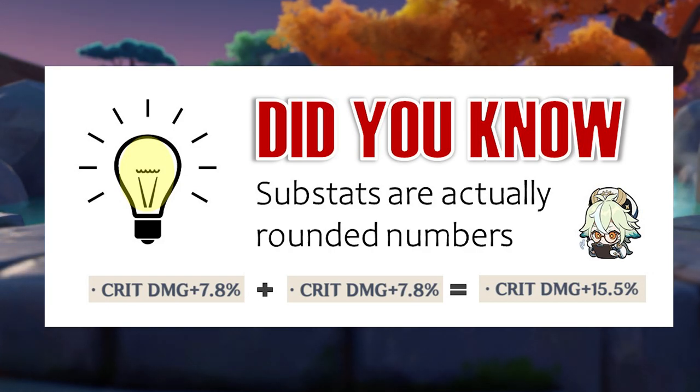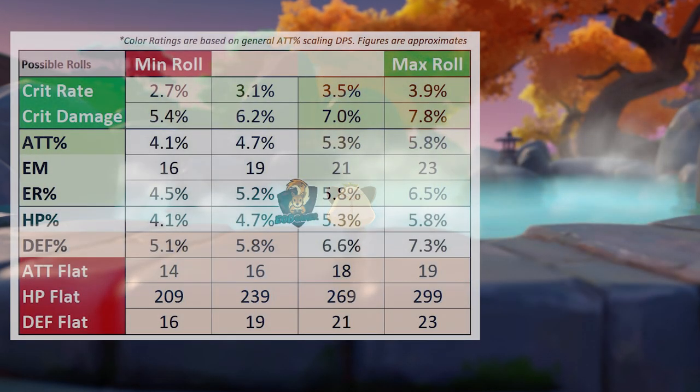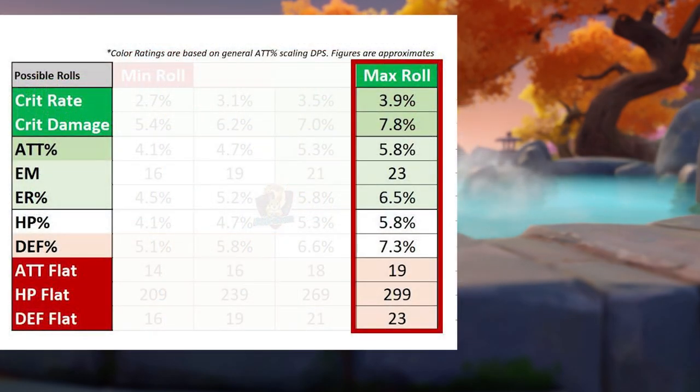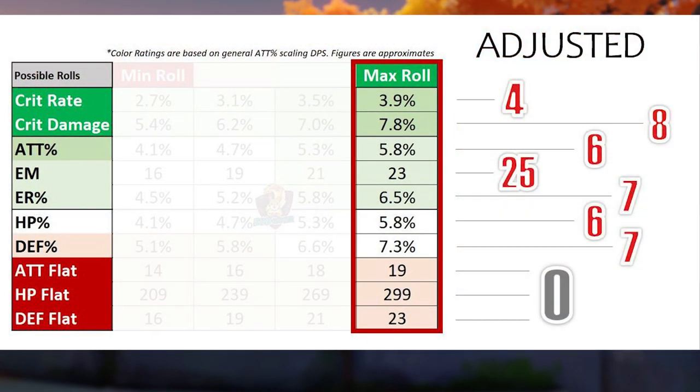This is why a double max roll of crit damage is not 15.6. Combined with the possible rolls on substats, we get this complicated looking chart here of possible rolls. But not to worry — we're only just looking at the max roll for now, which we adjust and round for a simple number to calculate later on. One thing to note is that flat stats are given the value of 0.